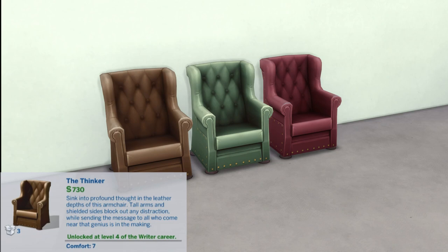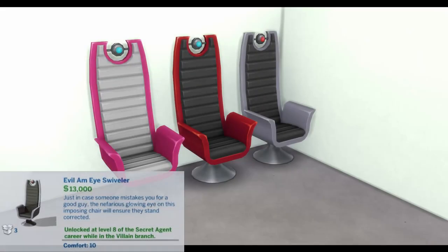The Thinker: Sink into profound thought in the leather depths of this armchair. Tall arms and shielded sides block out any distraction, while sending the message to all those who come near — the geniuses in the making. Unlocked at level four of the Writer career. Comfort: 7.